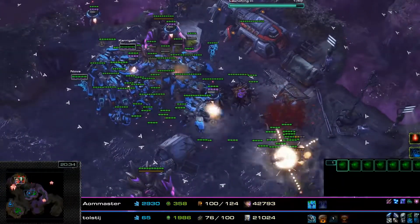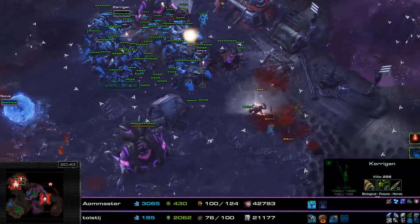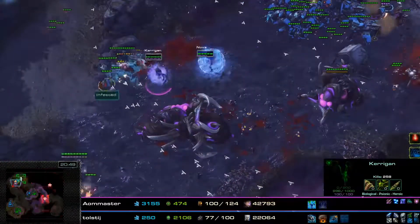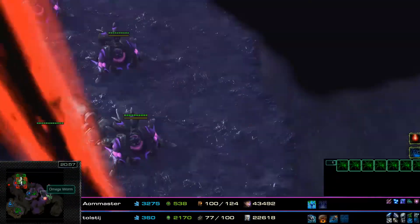Nova has pretty much got this completely under control — lots of Siege Tanks, lots of Spider Mines. We also have a bunch of Lurkers; two Lurkers for Kerrigan right now, hopefully more to be added soon. Kerrigan decides to jump into the front to help her ally out. Those Nydus Swarms are going to be drawing all the aggro of these Purifier Beams.